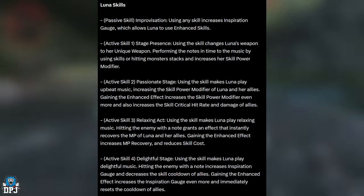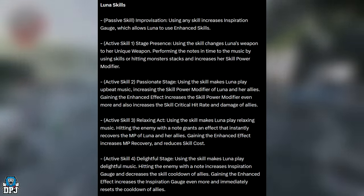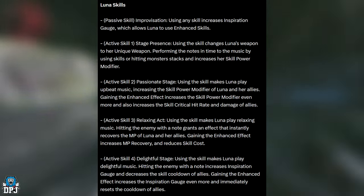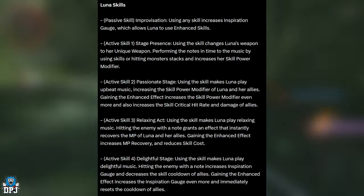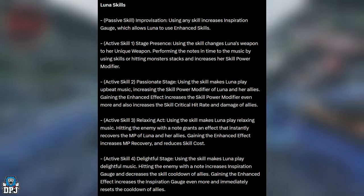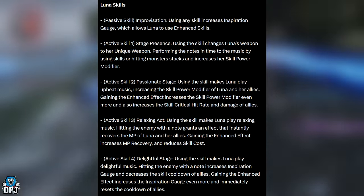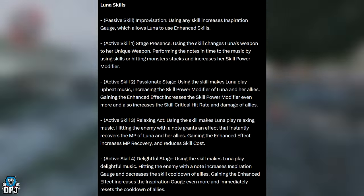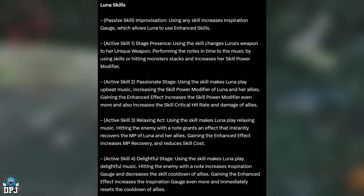New Descendant: Luna! Her passive skill, Improvisation — using any skill increases the Inspiration Gauge, which allows Luna to use enhanced skills. Active skill 1, Stage Presence — using the skill changes Luna's weapon to her unique weapon, performing notes in time to the music. Using her skills or hitting monsters stacks and increases her skill power modifier. This sounds so cool.